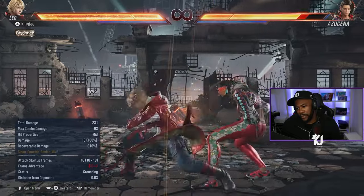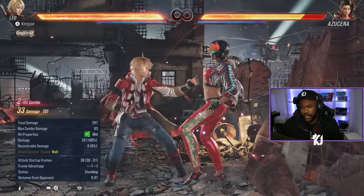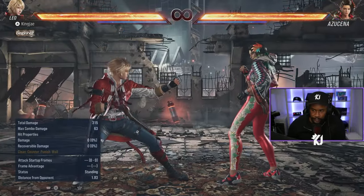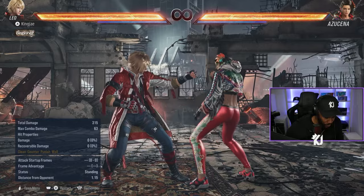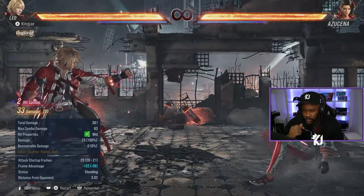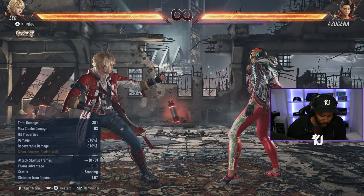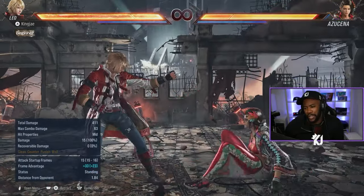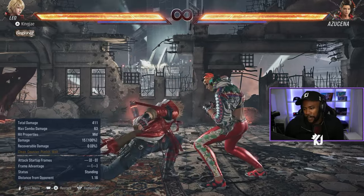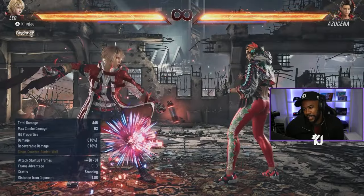You've got back 4-1+2 and you can cancel by holding down. Back 4-1+2 would be great against walls because it wall splats. You also have up forward 1-2, and when you hit you get Lightning Glare - you can press 1+2 on hit. Launchers: down forward 2 is a good one, up forward 4 is a good one, and the evasive kick down back 3 is a good one. And you've got down back 4 as well on counter.